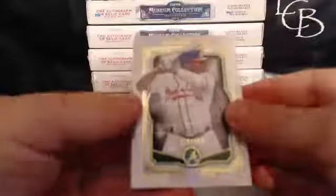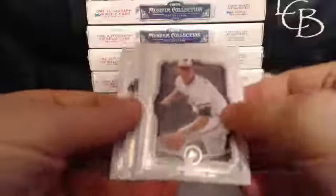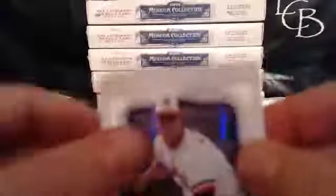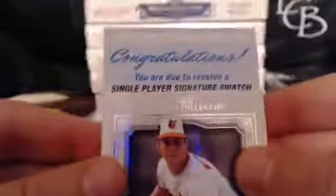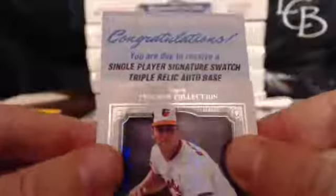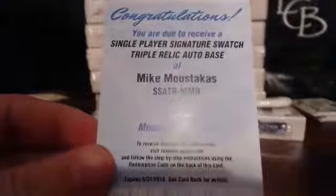This pack is extremely thin. So we either have an on-card auto or we have a redemption. So we start out with Justin Upton for the Braves at $1.99, Cole Hamels, Matt Kemp, Cal Ripken. And let's see what we got here in this redemption situation. We have single-player signature swatch, triple relic auto base of Mike Moustakas for the Royals — Royals were Justin. So congrats, Justin. Mike Moustakas.